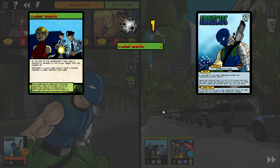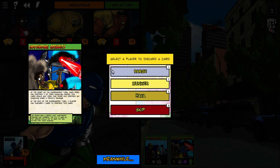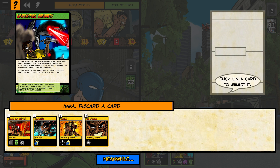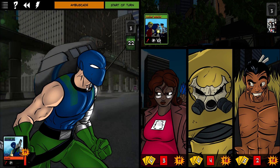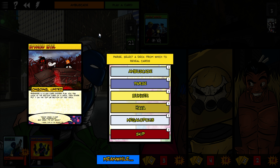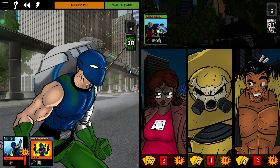Impending Casualty triggers — someone has to discard a card. I'll discard Haka of Battle. Things are going well. At half health, Ambuscade becomes more dangerous and finds a device. Updated Intel triggers; looking at Haka's deck, there's a card that deals one target two melee damage and draws a card. That's good — let's put that on top of the deck.